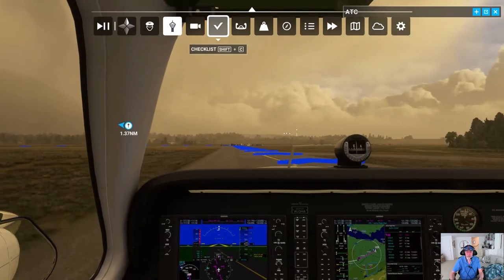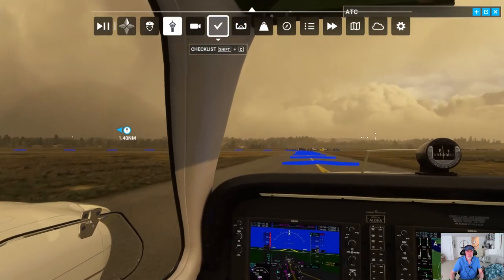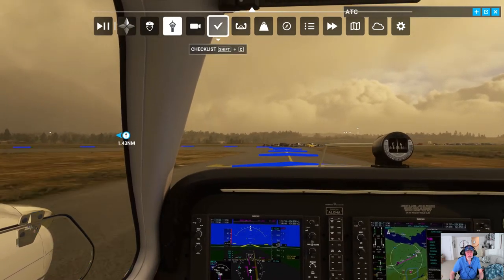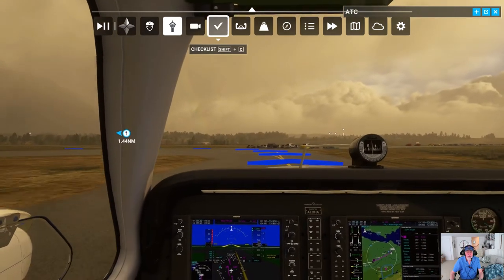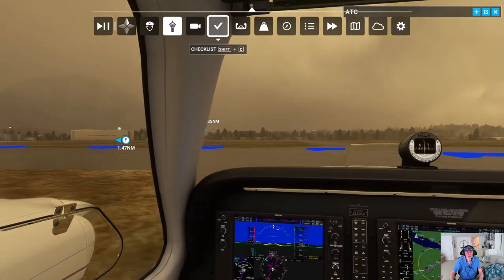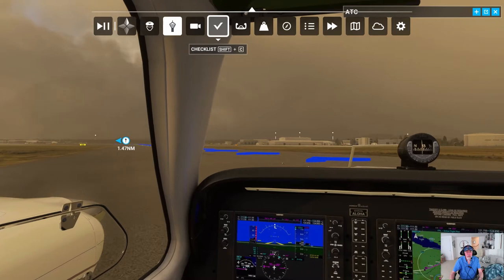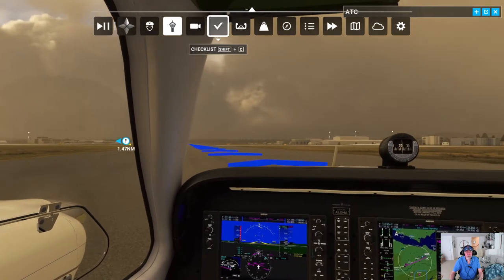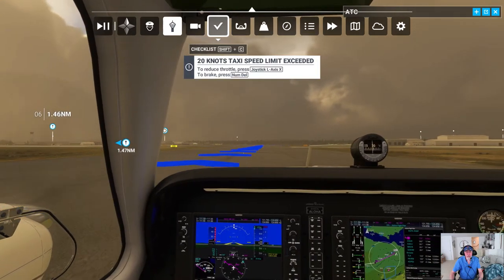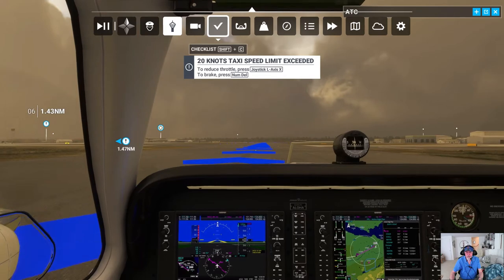Earlier the airport was closed to IFR and really any kind of traffic because there just was no break in the clouds. I was going to take off anyway because it's a flight sim after all — so what could go wrong? Anyway, it's going to be pretty dramatic with these clouds. This is probably a 120-mile flight with the way I'm taking off and flying west before turning back east.